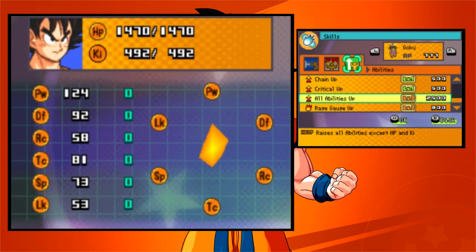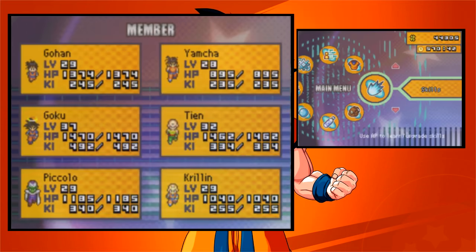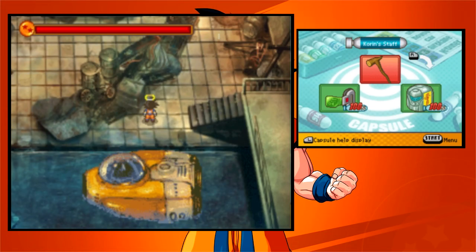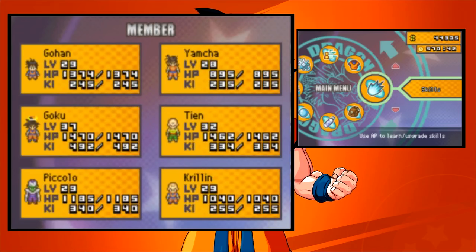I think I'm gonna save up for All Abilities Up level 4 — that'll make him even more of a powerhouse. In this dungeon, I decided to capture all the enemies off screen so we didn't have to worry about it here.